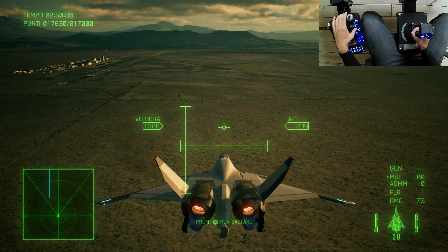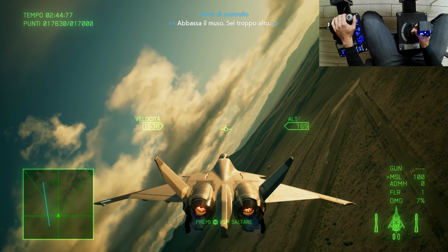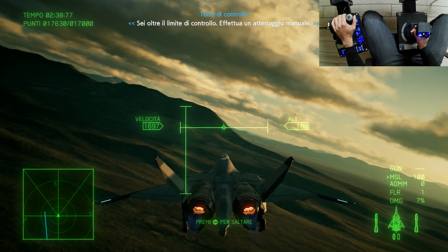Bank left. Lower your nose. You're too high. Gauge the guidance limit. Make a visual landing.